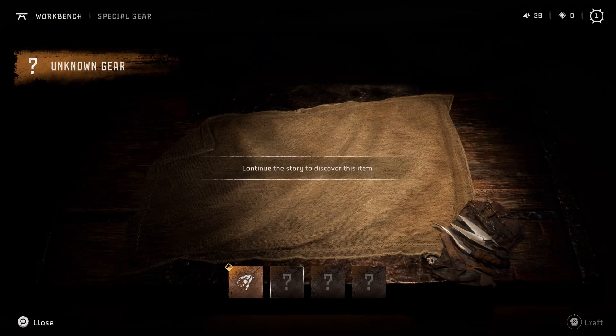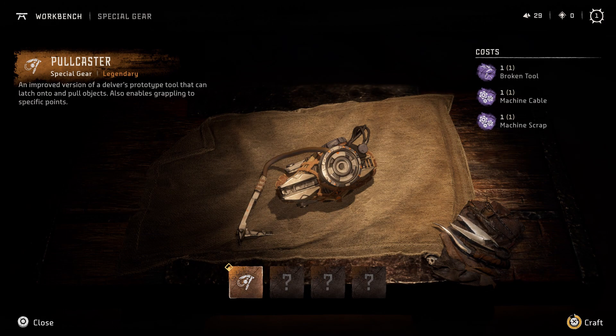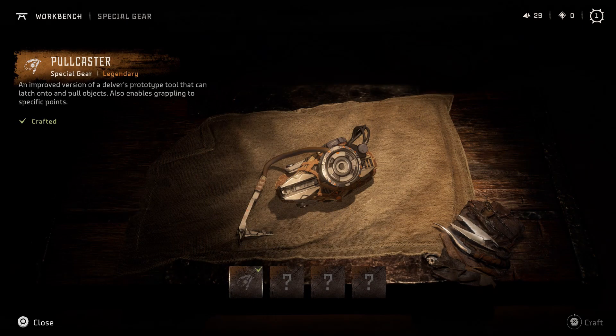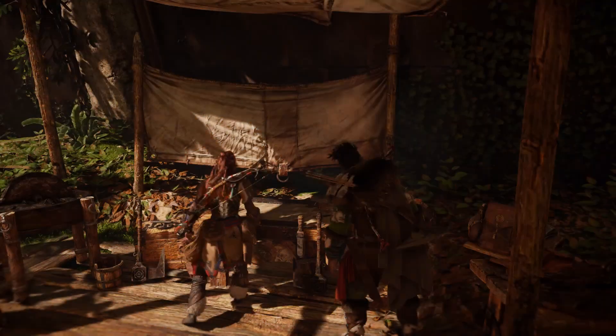All of these items are obtained through main story missions, and there are four of them throughout the game. The first we get is obviously the Pool Caster, which Aloy crafts during the introduction.